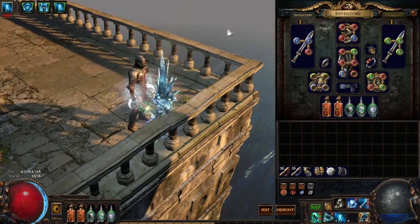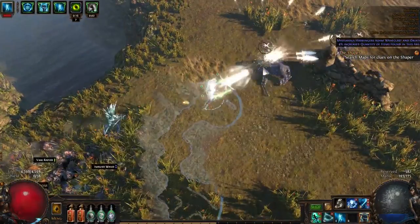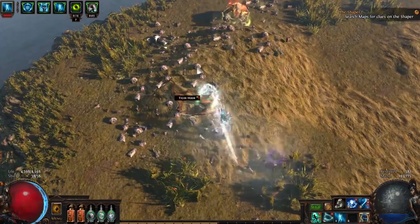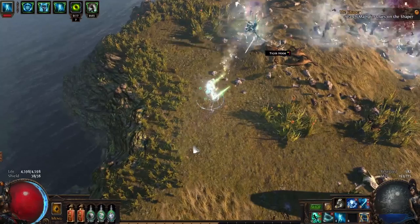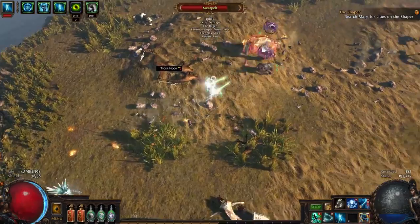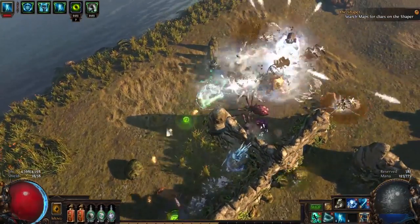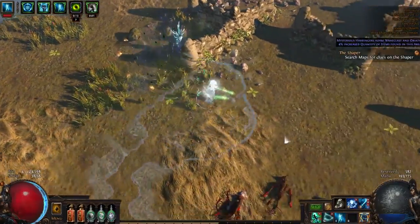I'll show you a little bit of the character in action — let's pop into a map. So as you can see, the character is not that bad. Frostblades itself is quite strong. Here's what I was talking about with the physical and the projectile: that portion about 3 feet in front of your character is the melee portion — that's the part that gets affected by your Fight for Survival jewels. And then the actual blades that come out after that split off the enemy — those are the Frostblades themselves.